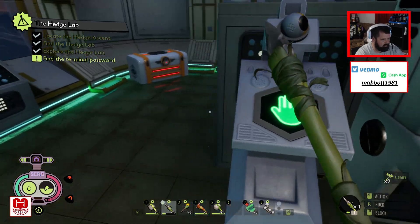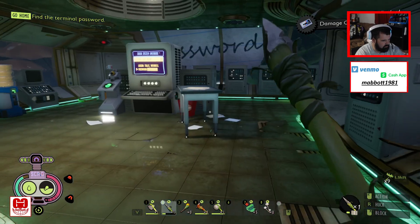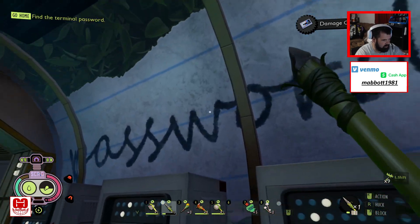Find the terminal password — got that done. Can't go this way — it's locked. Alright, let's go. Oh, there's the password right there.